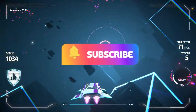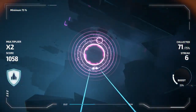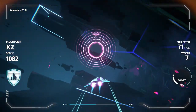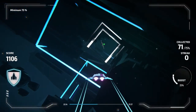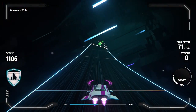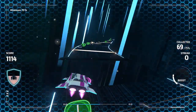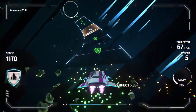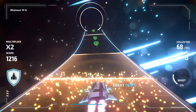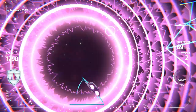Now, onto the star of the show — the soundtrack. Boasting 40 unique tracks ranging from the rock beats of Royal Blood to the timeless voice of Tina Turner, the game ensures your musical journey is far from monotonous. And hey, don't worry about your favorite track getting old. The single and multiplayer modes let you revisit your unlocked songs as often as you like. Add in the multiplayer challenges where you strive to top your friend's scores, and you've got a rhythmic fiesta that keeps the party going.